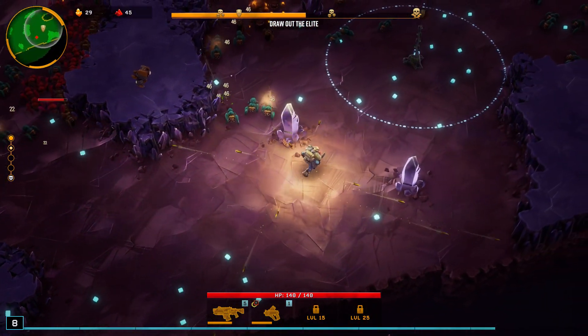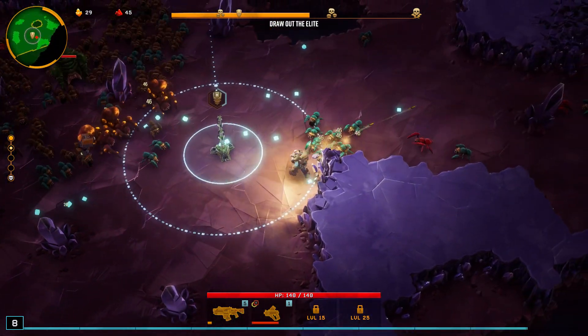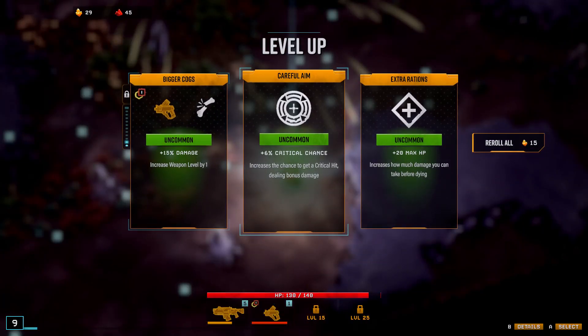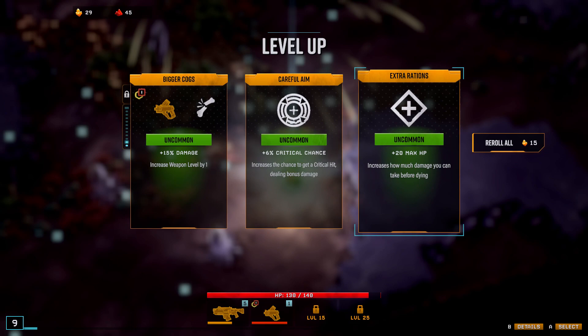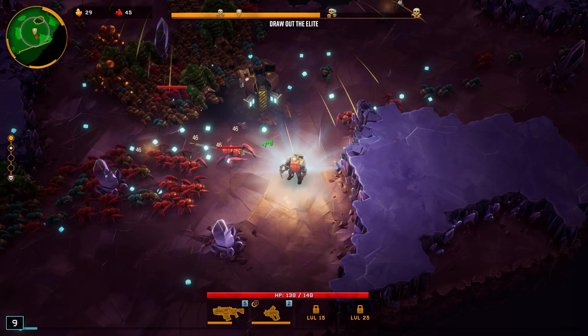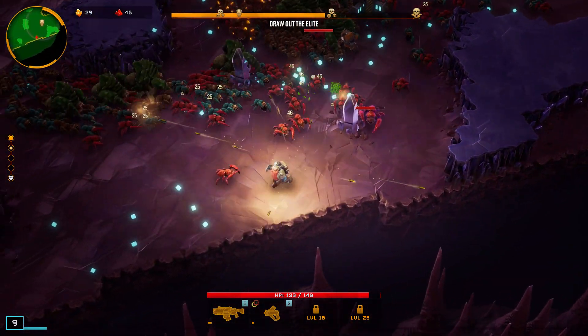Sort of digging those big swimmy circles. Stay in the circle — hell yeah, free level up! Extra Rations increases how much damage you can take before dying — straight up gives me 20 more max HP, not a bad idea. I don't usually go for upgrades to my critical chance. Although that gun could also use a damage upgrade. Upgrade your weapon to level 12 to unlock powerful overclocks. I might regret this — why don't I put more damage on the Zhukov? It does seem to reload pretty decently. I feel quite alive.